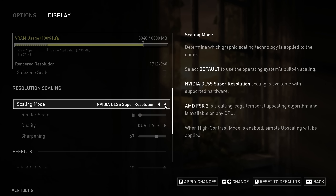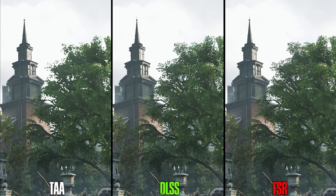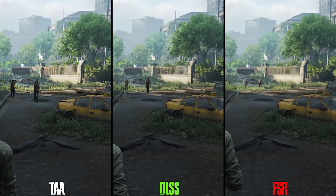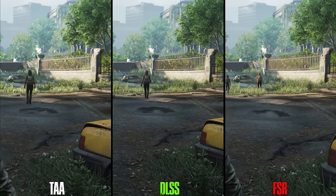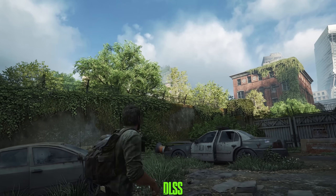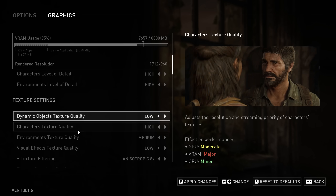Furthermore, image quality is not good in this game. TAA appears to be broken — it looks blurry with less detail compared to DLSS or FSR. However, DLSS and FSR also have problems: screen space reflections look bad when using FSR, and FSR 2 exhibits more shimmering compared to DLSS. DLSS in motion also exhibits temporal detail issues — standing still looks crisp, but moving introduces blurriness, and the flashlight causes black noise artifacts. Regardless of what option you choose, image quality will not be excellent.